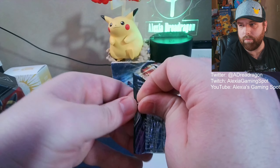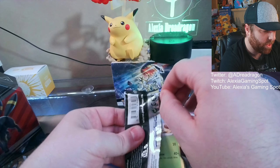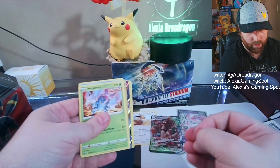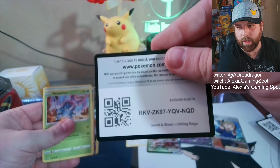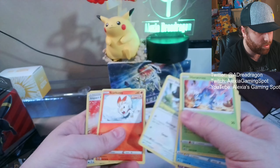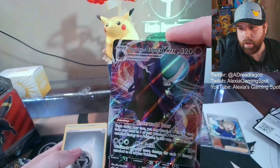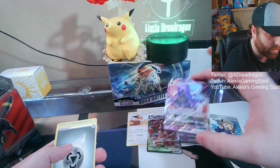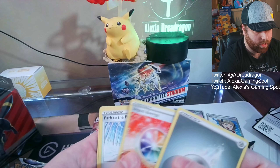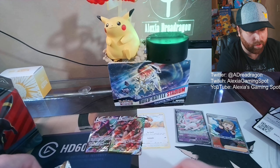I can't think if I've pulled too much from Chilling Rain. I think the alt art Blaziken came from this one, but that unfortunately I opened off camera. I'm just dropping everything today. And there's the code card. Oh, I saw something shiny - we are just pulling all the V-Maxes! And then nothing else. All right, first tin looking good - we already got some hits.